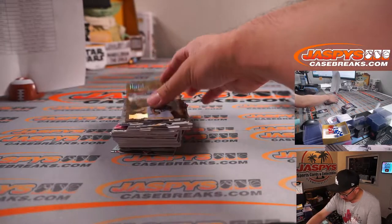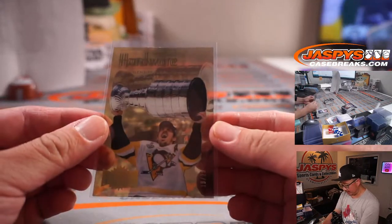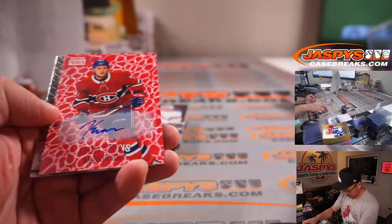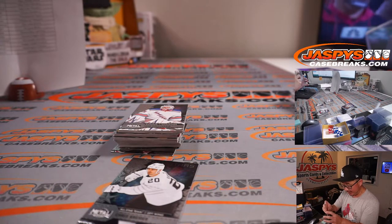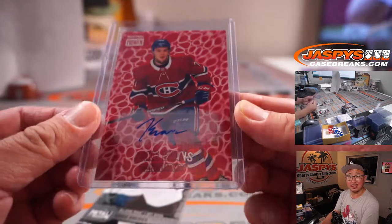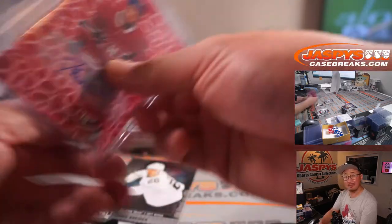Brock Boeser. We've got some hardware right here — this is 18 out of 25 for the Penguins. That's going to be for Rick. Ovechkin, Malkin. And our autograph is Jake Evans for the Canadiens — that's for Big Boys 007. There's also a cool-looking insert. I don't see a number on it — there you go, Dave.